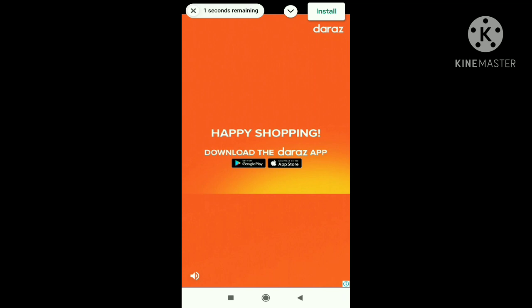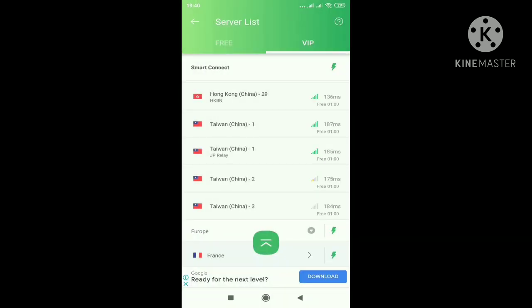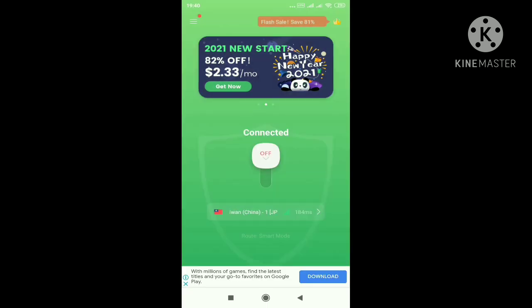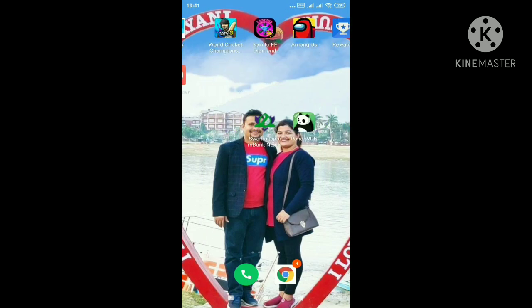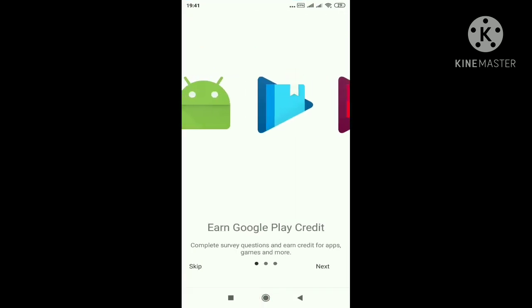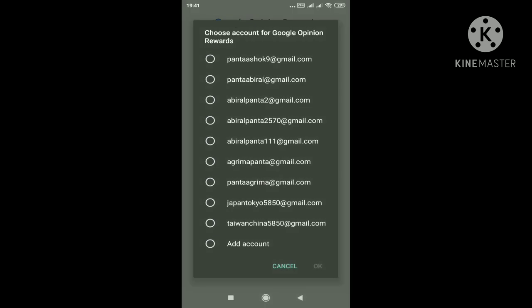Okay, that is almost over. Click on Taiwan and it will be connected. Once connected, go to your Google Opinion Rewards, click next, next, and then select your account.